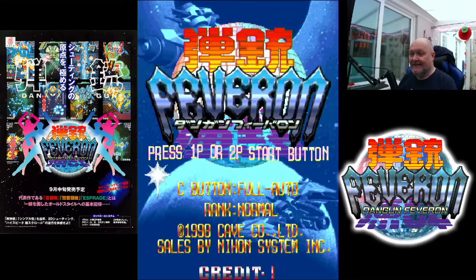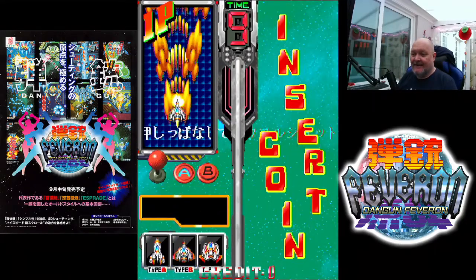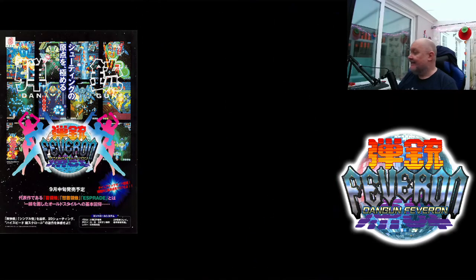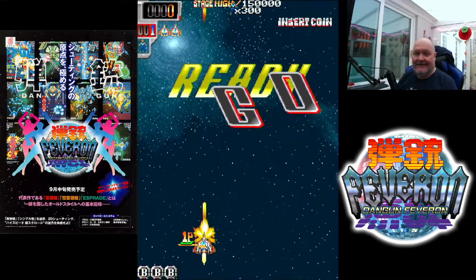So I'm going to put a coin in and play it. Always go for the middle ship, always go lock-on, always go default speed. Let's see what happens.